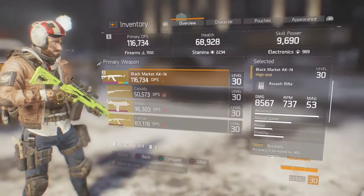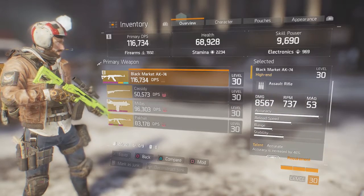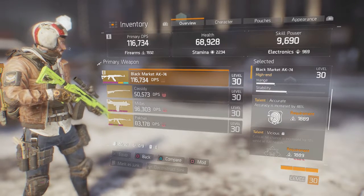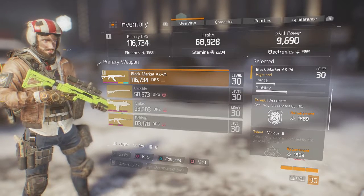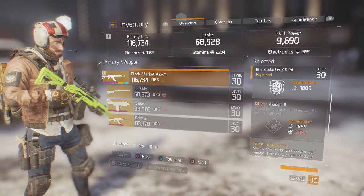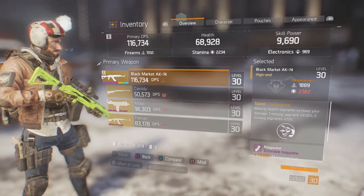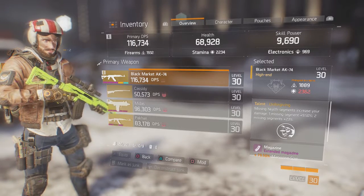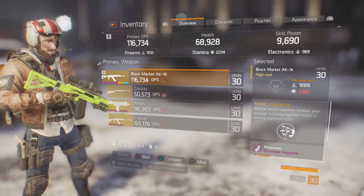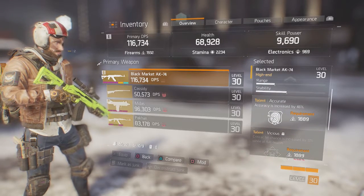For the stats on this AK, I don't have a great roll but I like it personally for what it is. Accuracy is increased by 46% — I think that is amazing and it works really well with this gun because this gun can kick like a bucking bronco. Then we have Vicious: critical hit chance increased by 13% while at full health. And then we have Unforgiving — its third perk: missing health segments increase your damage. One missing segment is 9.5%, while two is 23%. Pretty good perk — can quickly dispatch some enemies if you're stuck in a sticky situation.